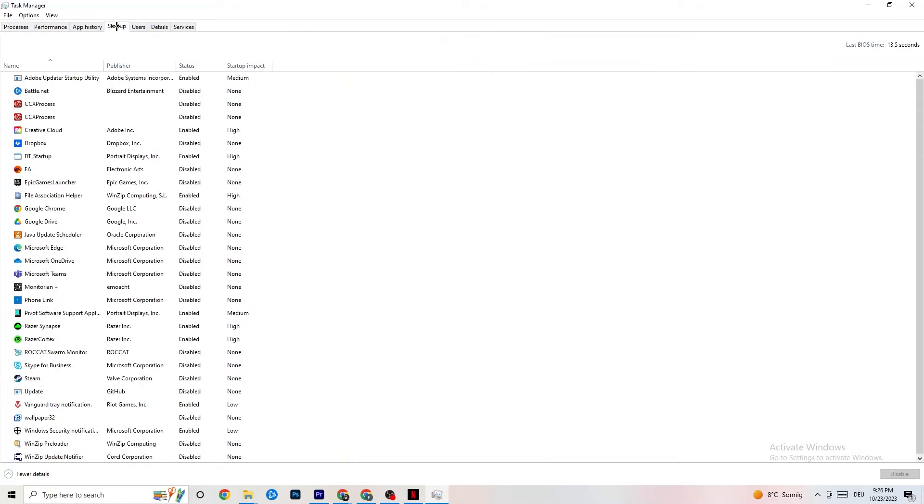Then go to the Startup tab in Task Manager. You'll see applications that automatically start when your PC boots. Disable every one you don't need, as these apps running in the background can cause your game to freeze or stutter. Just right-click and select Disable.